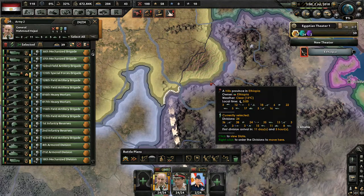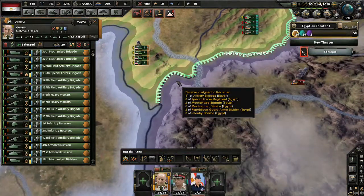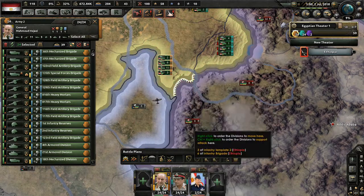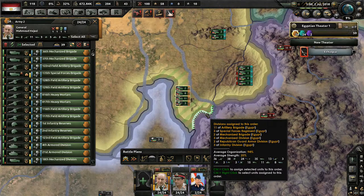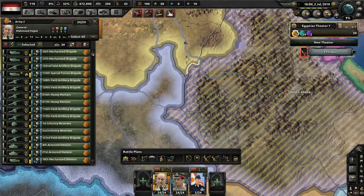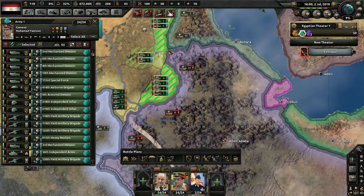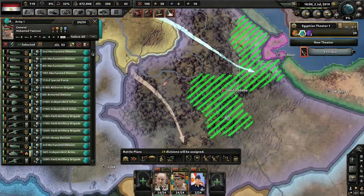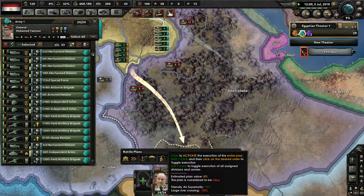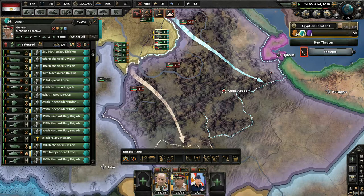Unfortunately this battle plan is not working out at all. I'm going to reform it — create a front line and assign the whole army to that position. They're already there. We'll have them push over, and the other army will form the rest of the front line and push in as well. The plan is rated zero percent and considered risky and to our disadvantage. I'm not even sure if they'll be able to break through.